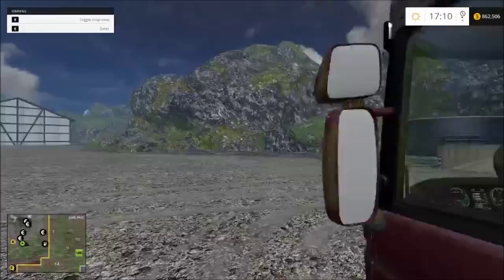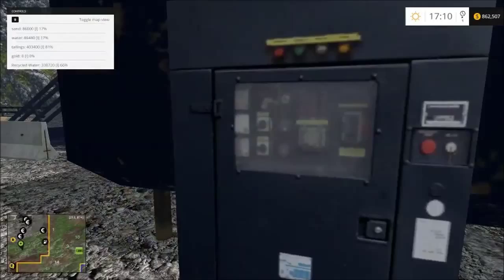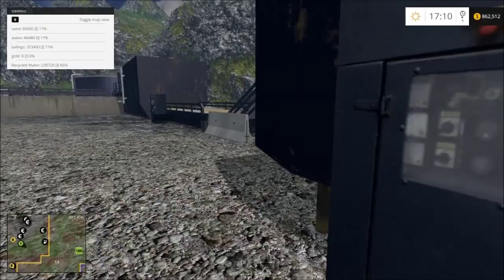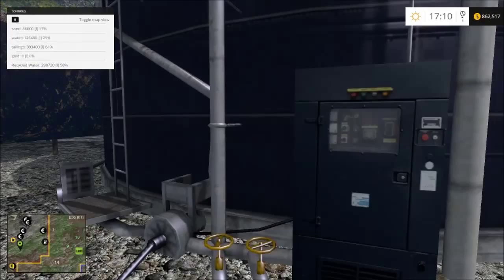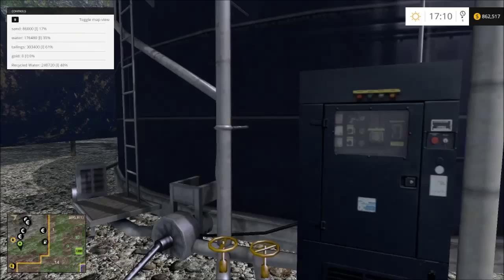Once you have water in your tank it works the same way as tailings — as I stand here the tailings number is going down, emptying the tailings back out of the tailings container. The recycled water on the list: when I stand over here you'll notice that the water value is going up, returning the recycled water back into the water tank so it can be reused.